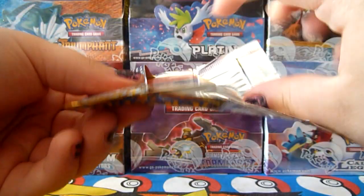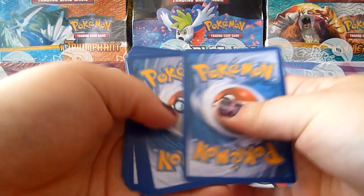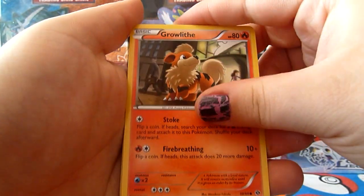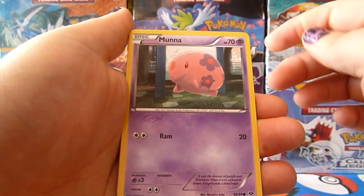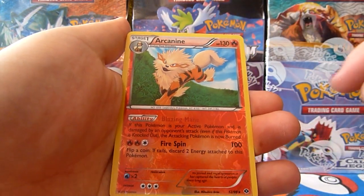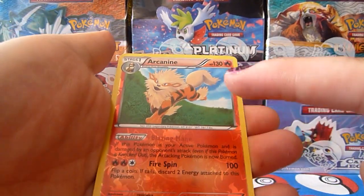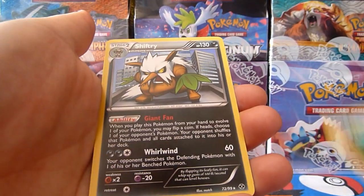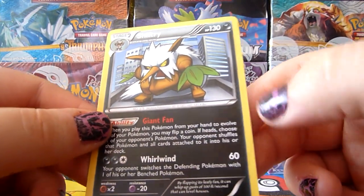There we go. We have Growlithe, Ralts, Pansear, Vanillite, Munna, Experience Share Trainer, Vanillish, Level Ball Trainer. Ooh, Arcanine Reverse — that's a rare, that's quite a good card, although I need the regular version of this. And our rare is Shiftry. Awesome, I needed that. So I've got the reverse but I didn't have the rare, and now I do. Awesome, very very happy.